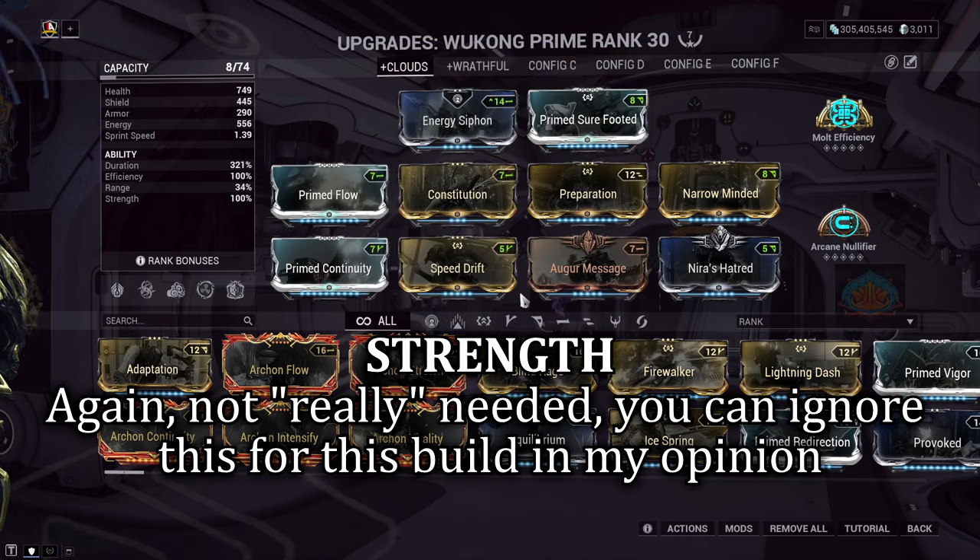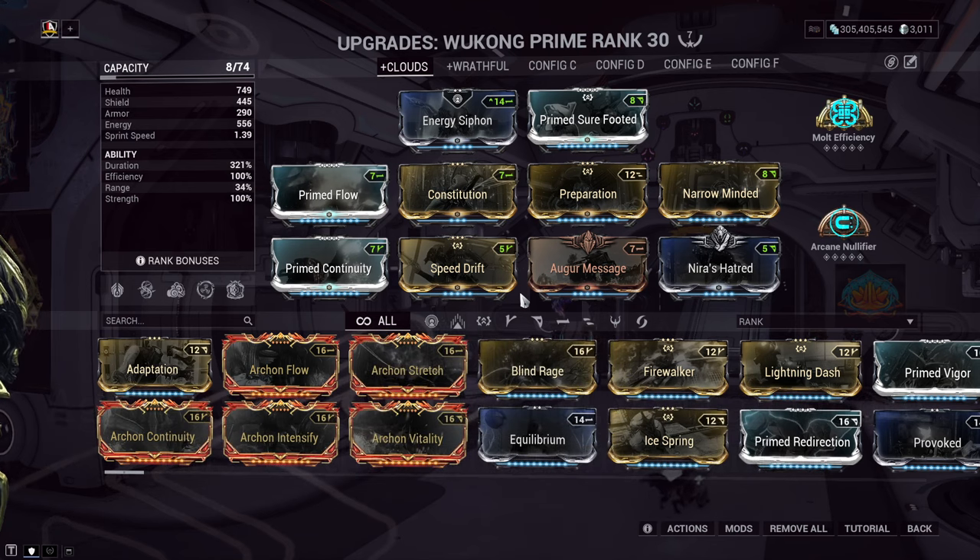And then finally, we've got Strength. Again, it doesn't really have a purpose here for these two abilities. It can heal your Celestial Twin, but you won't really be needing him either, so we can leave this as it is and move on.